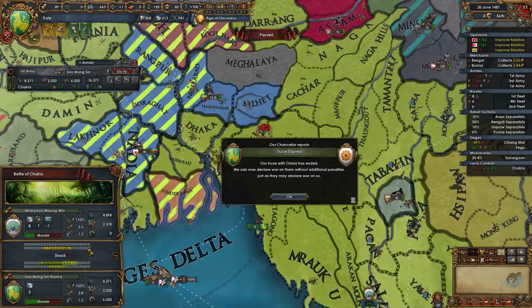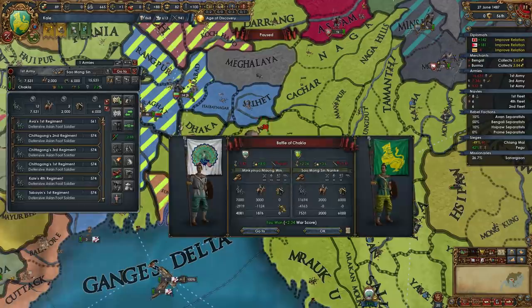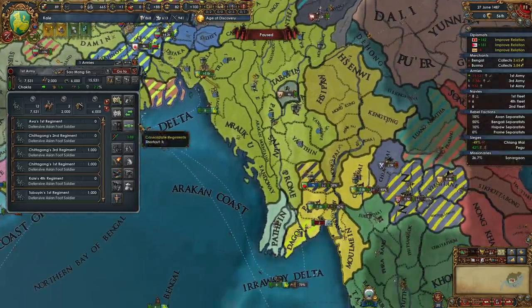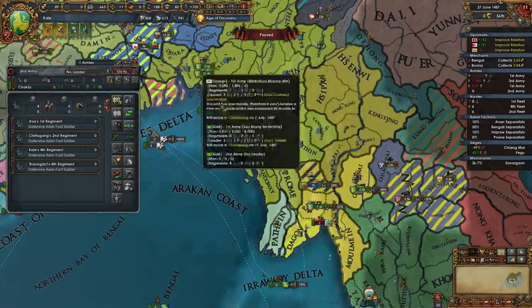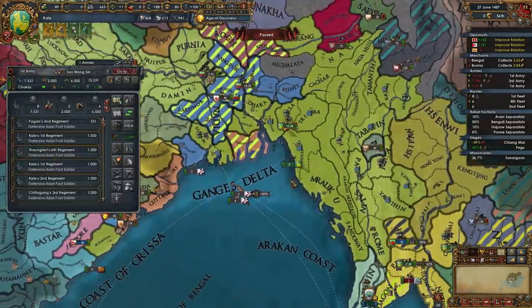Stop rolling 9s dude, why would you roll so well? Stop it. Truce with Orissa is now up. Stop rolling 0s on my side, like what the hell? Look at this — we lost 4,000 men, that's too much manpower. Just full on proper consolidate to get under the force limit I guess.